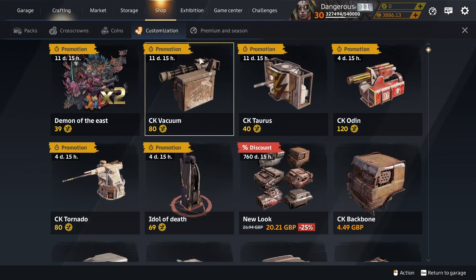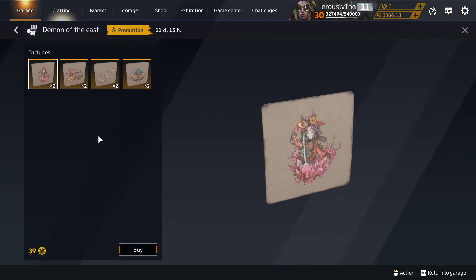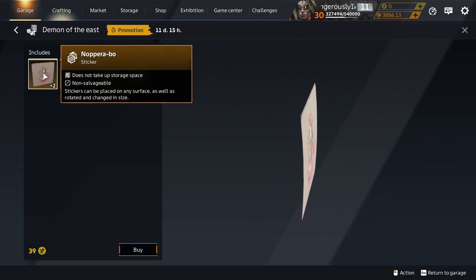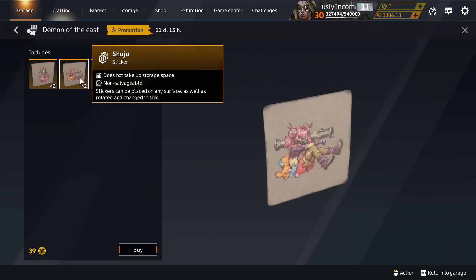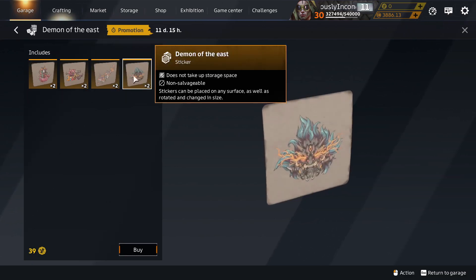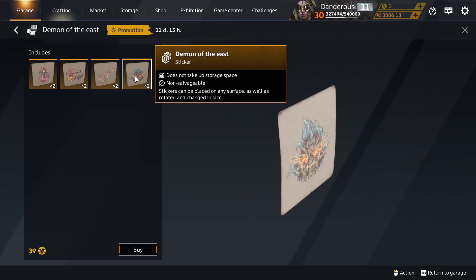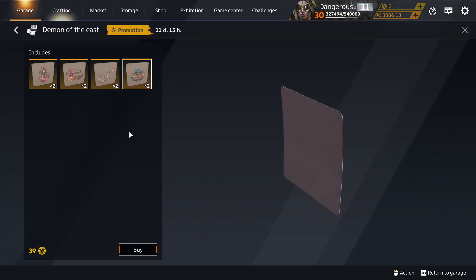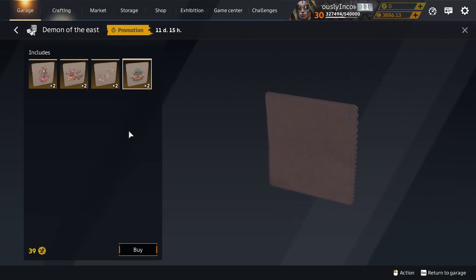Also in the shop at this time, customisation pack: Demon of the East. There is an Opera Bow sticker, Shoujo sticker, Jigoku sticker, and Demon of the East sticker. They're all tradable, but they've all been out before in the Demon of the East customisation pack. And they all came from the Syndicate season.